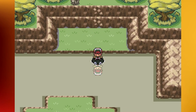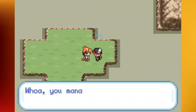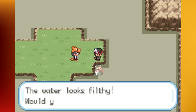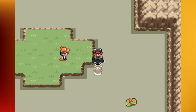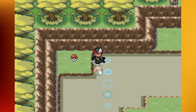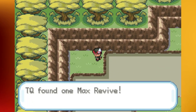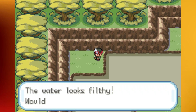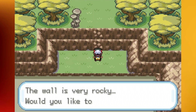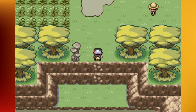Down here we can hop in the dirty water and talk to this guy - he'll give us another TM. The game says 'oh my gosh this water looks nasty' which makes you feel bad for forcing your Pokemon to jump in it. Nothing over there, but there's one more item up here - it's a Max Revive. Those can come in handy especially since you can't find them in regular stores.